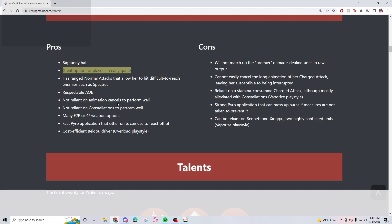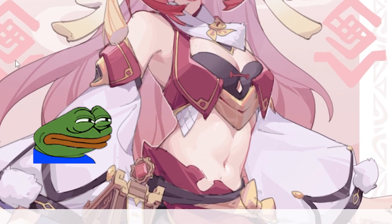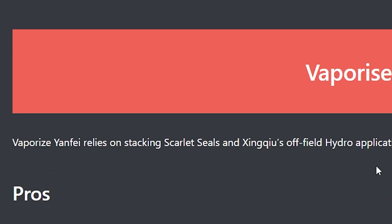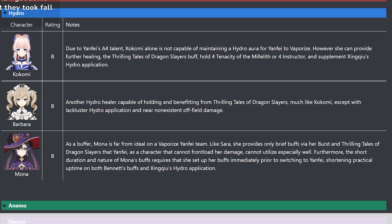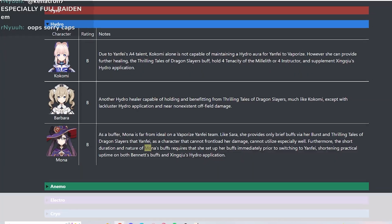Yangfei can be pretty strong if you max her out — I have C6. Vaporize Yangfei pros: personal damage skills better at high investments compared to other builds, uses the entire kit. As a buffer, Mona is far from ideal on a Vaporize Yangfei team. She provides only brief buff via her burst, and through the Thrilling Tales of Dragon Slayers, Yangfei cannot front-load her damage and cannot utilize it. They don't believe in the power of Mona.